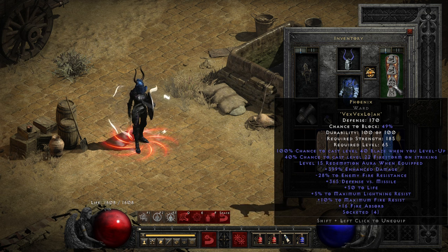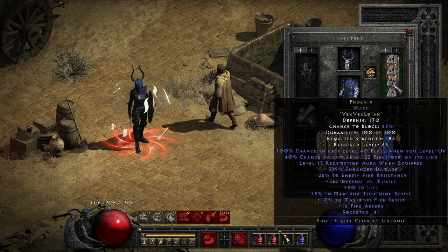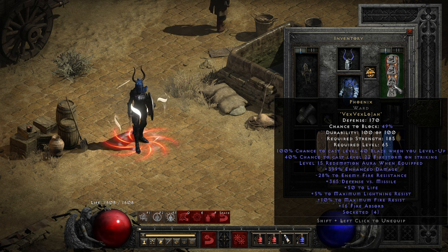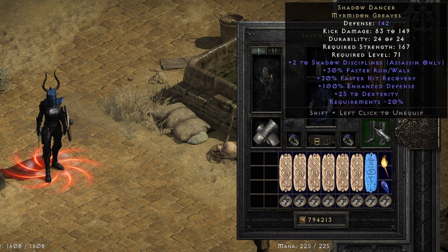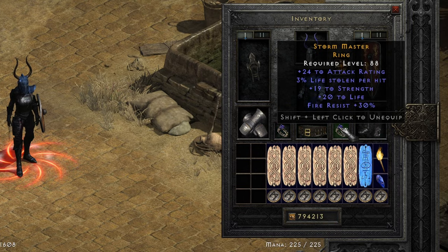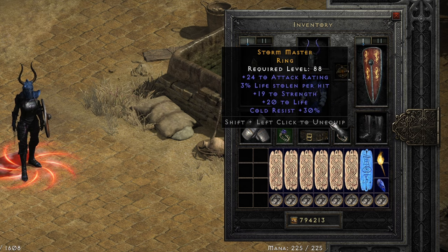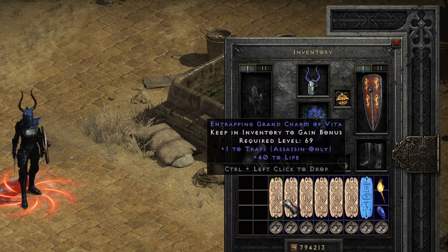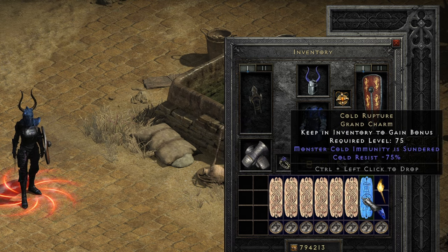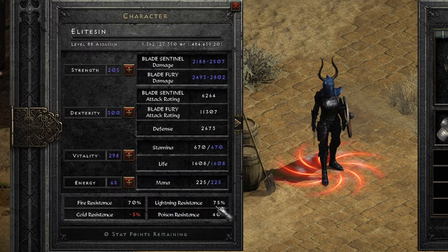A spoiler alert: the only runeword that qualifies as an Elite is Phoenix, so you will see some of it during this series. The other gear is Shadow Dancer, Verdungo, two rings which provide Life Leech, Strength because I need a lot of additional strength, and resists. The amulet is High Lord's.